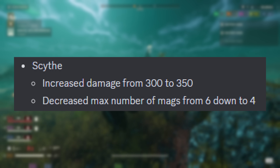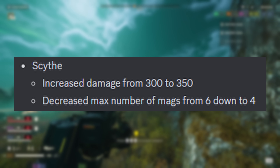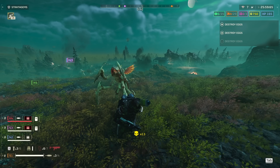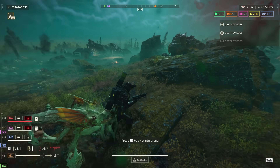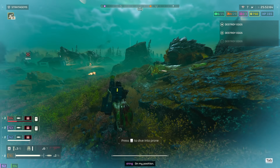The Scythe: increased damage from 300 to 350, and decreased the number of total mags from 6 to 4. This damage buff is the same as the Laser Cannon. The loss in magazines isn't as bad as the Sickle, and overall I think the Scythe is looking pretty good as far as primary weapons go, especially against bots.